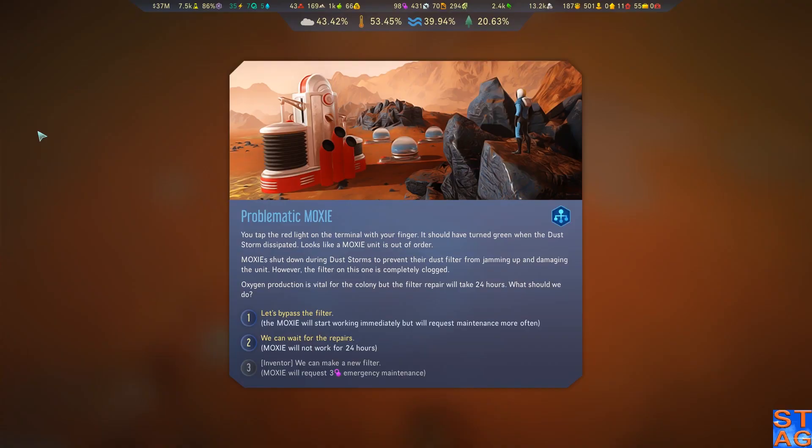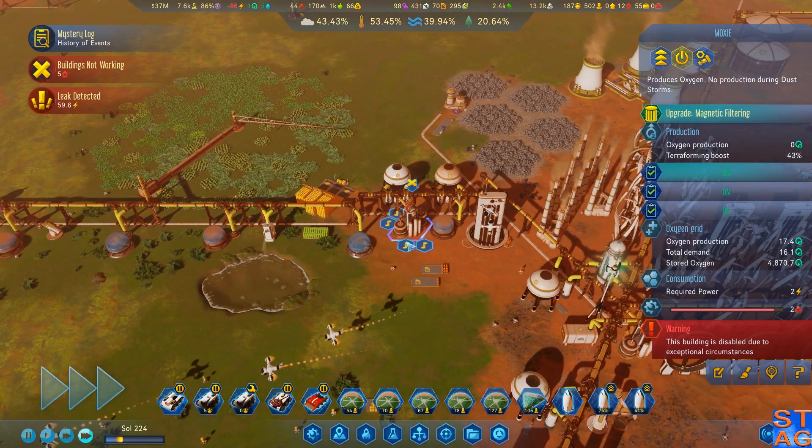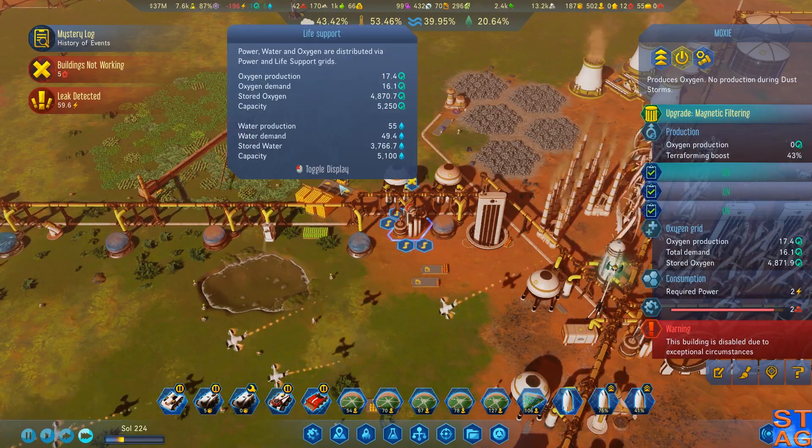Problematic moxie — what do we got going here? You tap the red light on the terminal with your finger — it should have turned green when the dust storm dissipated. Looks like a moxie unit is out of order. Moxies shut down during dust storms to prevent their dust filter from jamming up and damaging the unit. However, the filter on this one is completely clogged. Oxygen production is vital for the colony, but the filter repair will take 24 hours. We can either bypass the filter, wait for repairs, or if we were an inventor, make a new filter. I've got a surplus of 7 — this one is producing 5.8. If I hit wait on it, I'm not going to have an oxygen shortage. So this one will come offline and I've still got a surplus going.